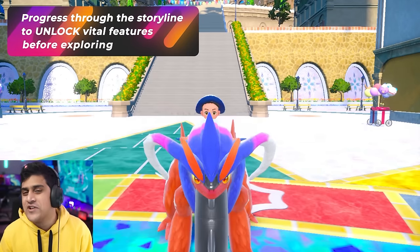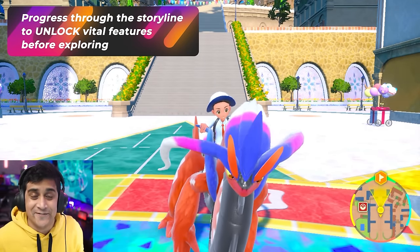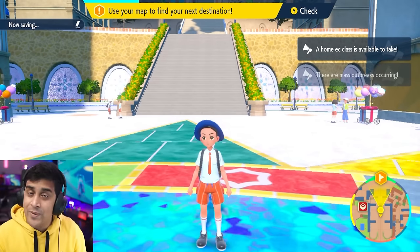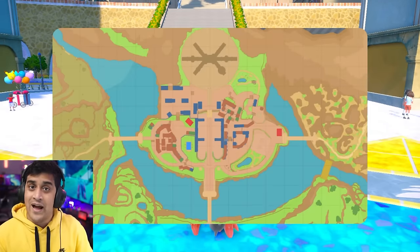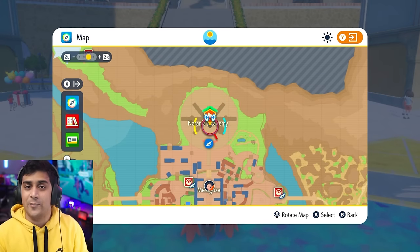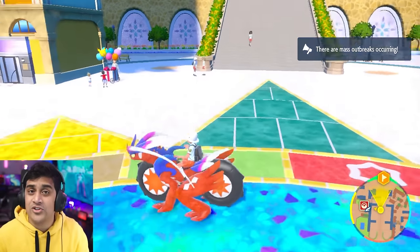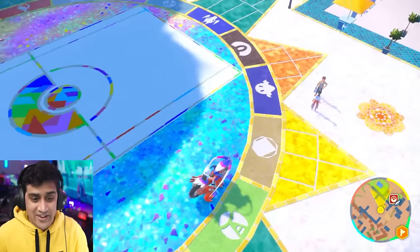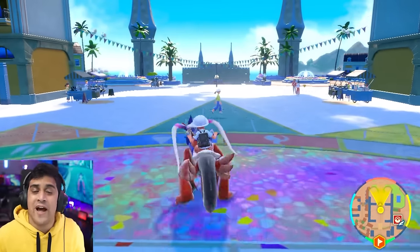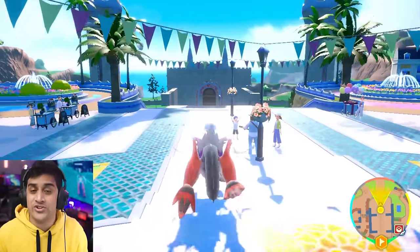When you start the game, there's a big temptation to explore since this is the first open-world Pokemon game. But if you want access to Terastallization, auto-battling, and being able to ride your legendary Koraidon or Miraidon, follow the story until that point. Doing the main story also unlocks all three paths. Battle a few Pokemon along the way and maybe catch some for your team, but don't get too distracted at the start.